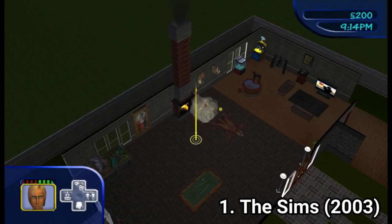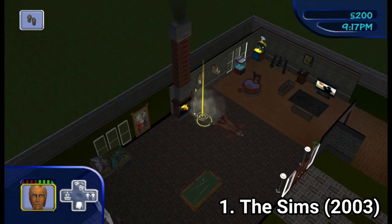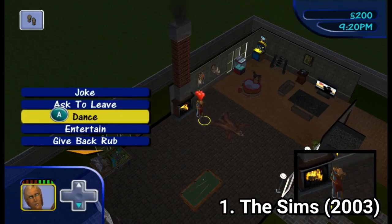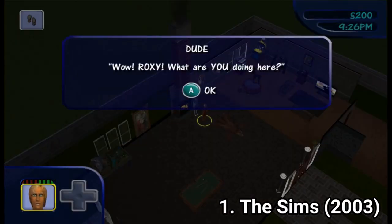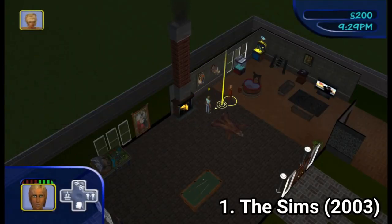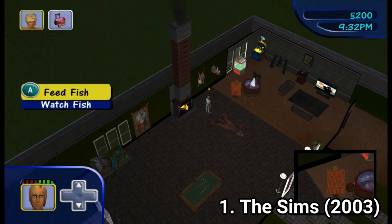The Sims, the console game released in 2003, was the first time the game was ported on consoles. You create your houses and do the typical Sims stuff, and the game also has the Get a Life mode, where you start at your mother's house and progressively get out of it and start a new family. You also get a classic Sims mode, and the controls are great too — they actually nailed it to make a mouse-based game feel good on a console controller.